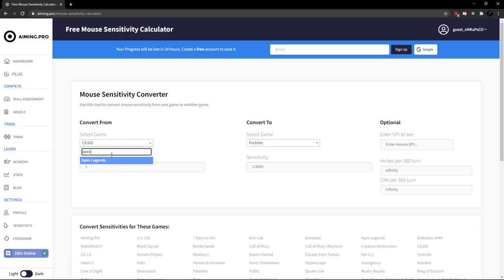In order to see how your sensitivity compares to others, use the website aiming.pro to find out your centimeters per 360. Centimeters per 360 refers to how many centimeters your mouse would have to move across your mousepad to do a full 360, taking into account your mouse DPI and your in-game sensitivity. I personally play on 34 centimeters and recommend between 25 and 40 centimeters for most players.